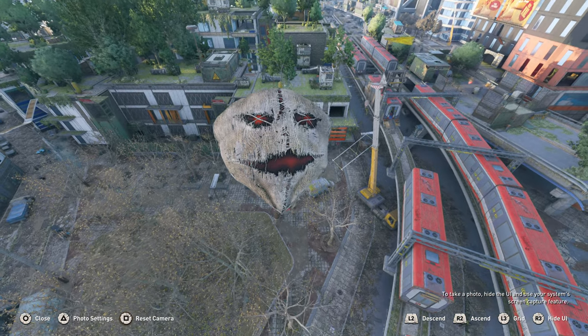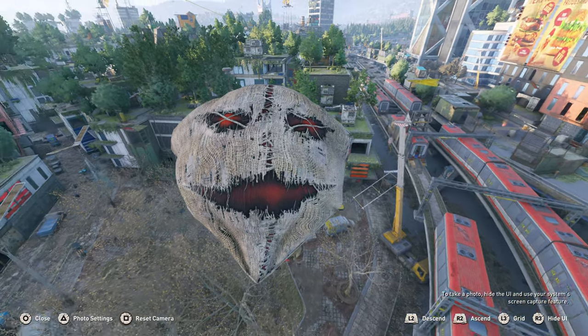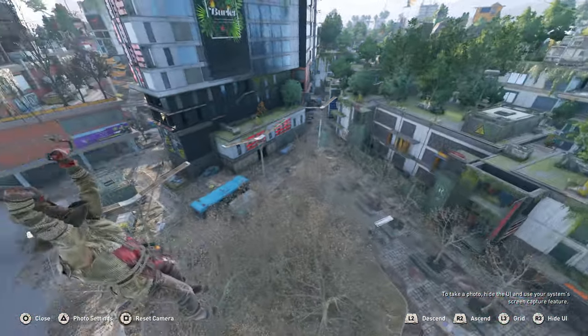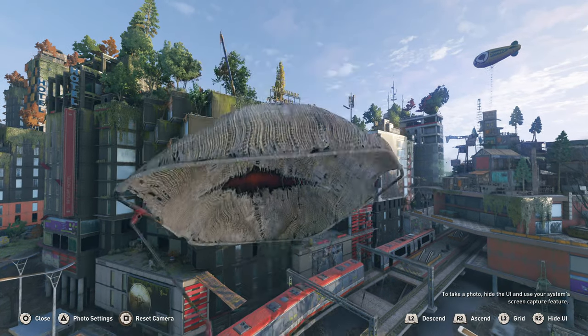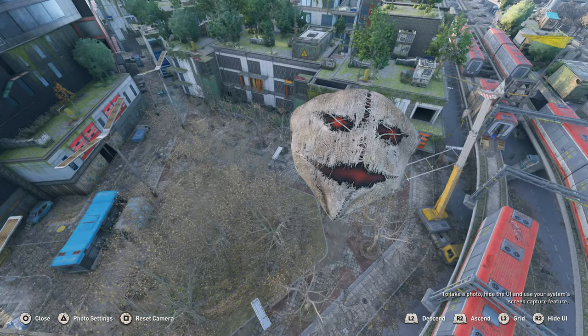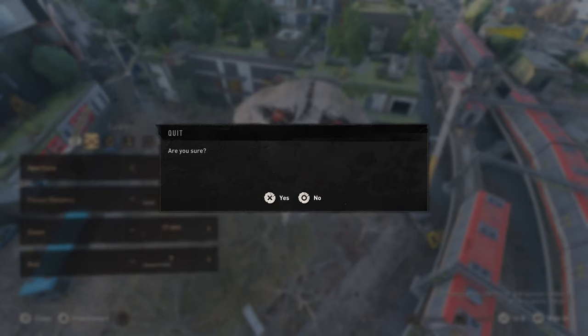Up next we have the paraglider, which I really like — it is a very very nice paraglider. It would make for an amazing shot or just some amazing thumbnails. Like you can do so much with this. I would give this maybe a 9 out of 10. It could be a little better.